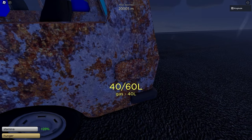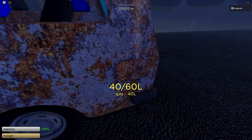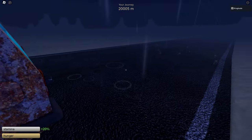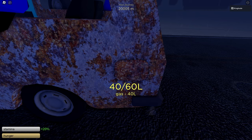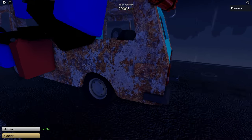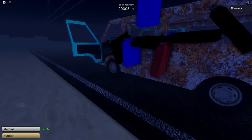Let's check our gas tank. As you can see, it already used up 20 liters of gas — that is actually crazy. I expected it to have like 55 liters, but we traveled less than 2,000 meters and it already used 20 liters of gas. That means it uses about a liter of gas every 100 meters, which is really bad.